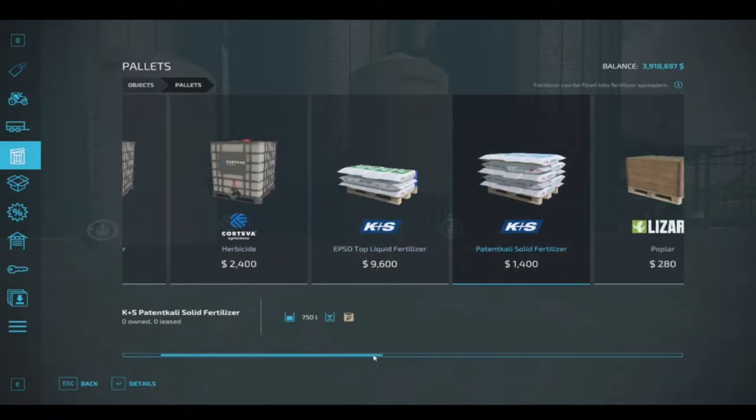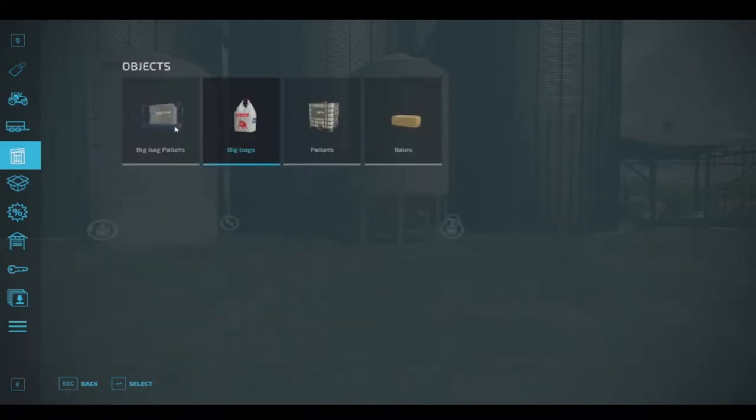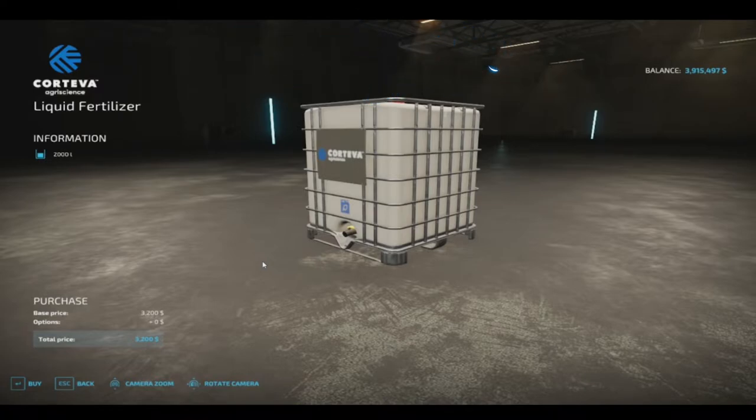We can purchase liquid and solid in pallets, but not solid only in the larger varieties. That's not how I typically do it — I always get a silo, so we'll show you how to do that next.